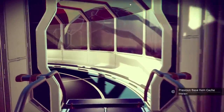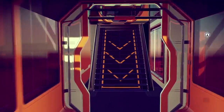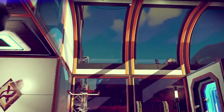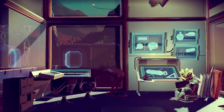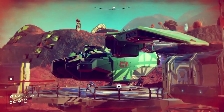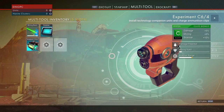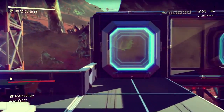Traders at space stations and bases offer access to dozens of new construction modules and technology blueprints to travelers of high standing. Multi-tools and starships now feature a specialization system, allowing players to tailor their equipment to suit roles like Explorer, Fighter, and Trader.